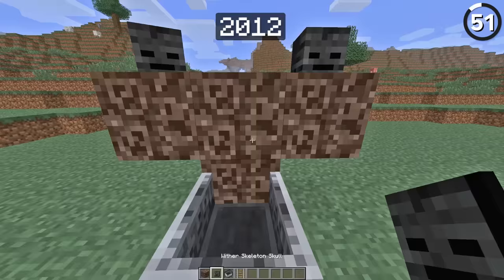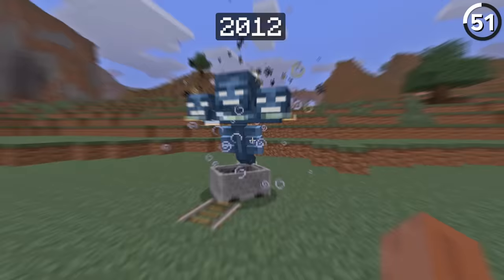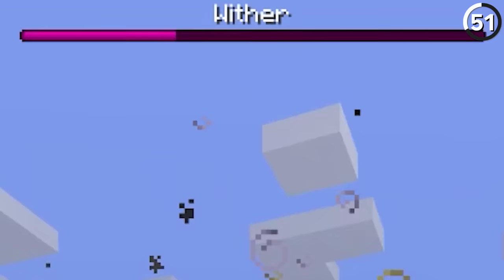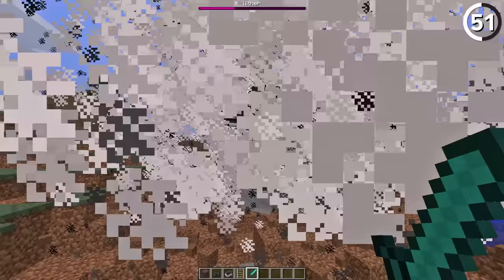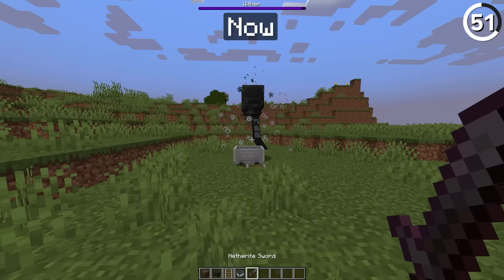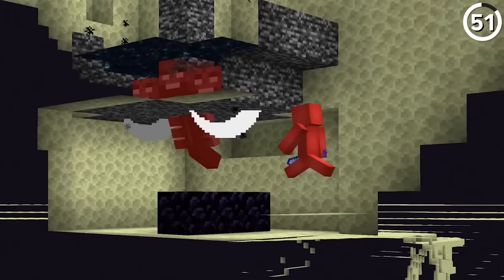When the Wither was first added, it was actually much easier to fight. If you caught the Wither inside a minecart as it was charging up, you could interfere with its startup, and it would only have as much health as it had before entering the minecart. Done correctly, you could fight a Wither with only one-third of its health. That bug would get fixed in 1.5 — but maybe don't tell Mojang about this even easier way to kill it. We'll just keep that between us.